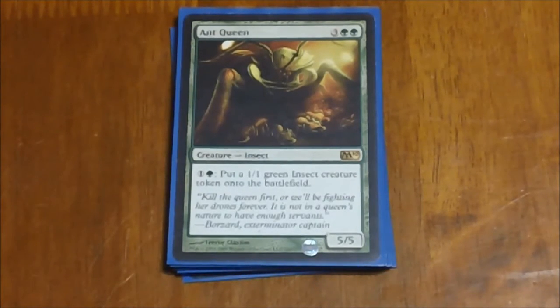Next we have Ant Queen — pretty much a staple in most green decks in Commander, especially in anything running tokens. Five mana for a 5/5 isn't anything spectacular, but that ability to dump mana in multiple times — depending on how much mana you have laying around — puts 1/1 insect creature tokens on the battlefield for two mana. Definitely a nice card, and even early on it's not too bad since five mana is pretty easy to come by.